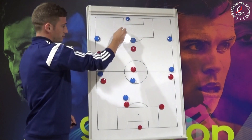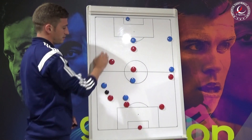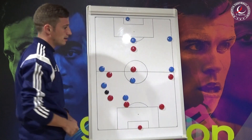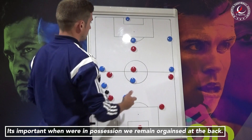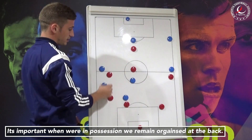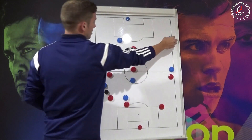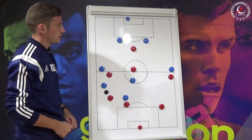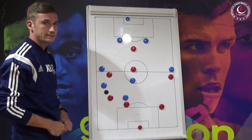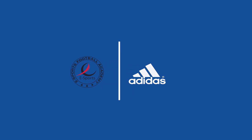Like all attacks, if we've pushed on and got our full backs pushing forward, it's really important that if we lose possession, we're well organised and covered at the back. So if we've come down the right side of the pitch, we're looking for our centre back to slide across and our opposite full back to come and slide across. If we lose possession, we're well organised at the back. That's playing out from the back in an 8v8 game — to be continued.